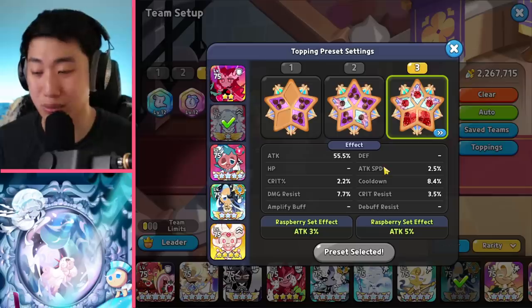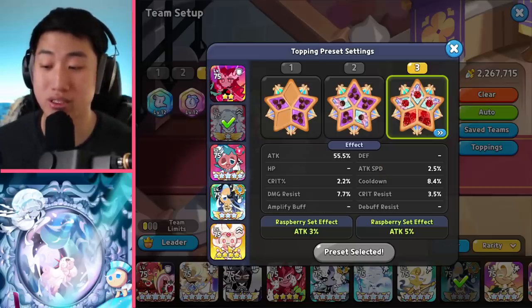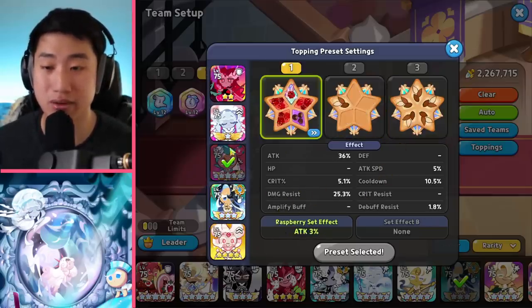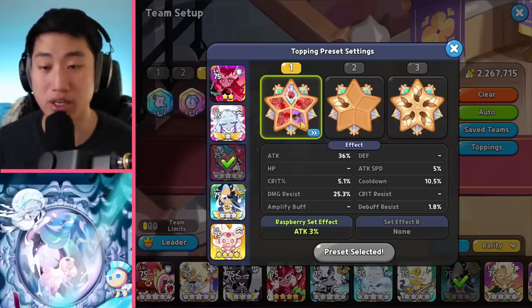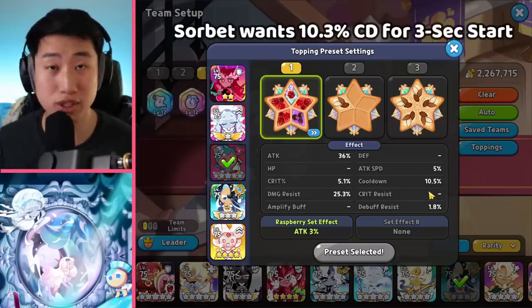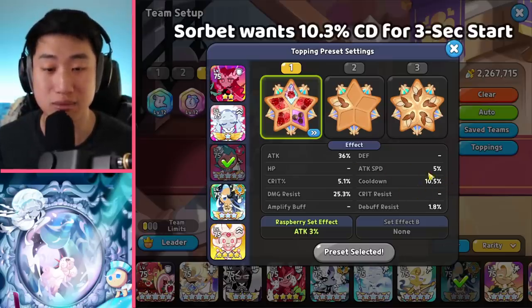Have her die, and then she will just go and heal your cookies. It takes a while for the healing to actually take place, but it's not too bad, especially when you pair it up with someone like Snapdragon. Sorbet and Seafairy are going to be using very similar toppings — Raspberry with one Swift Chocolate. Sorbet did receive a buff of 13-second cooldown now for the skill. It's going to be 10.3% cooldown at least to have a 3-second start, and then we want to focus on damage resist and attack and crit if possible.